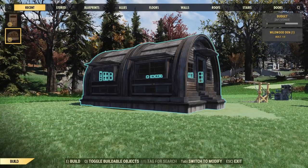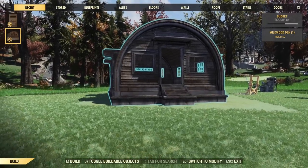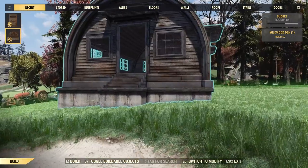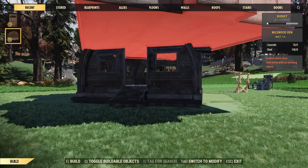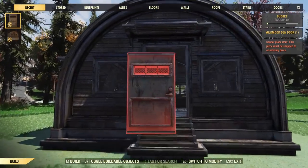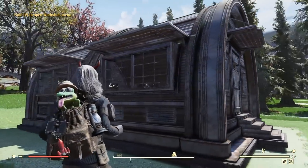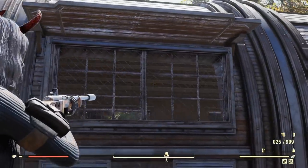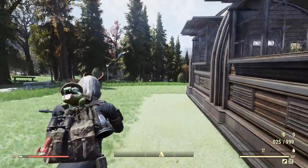First up, let's take a look at the brand new prefab, the Wildwood Den. This thing is pretty sweet. It does raise out of the ground and sink, so I can go ahead and place this on some uneven terrain really without any issues. We're going to place it right down there. And it does come with a door as well, which I don't believe was in the Atomic Shop listing. Just walking around the thing, it is so cool — it kind of has some chain link fence-style windows, some really nice little window blinds, and very tall ceilings.